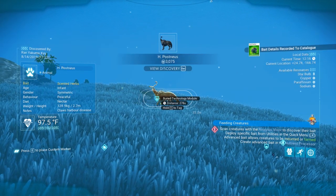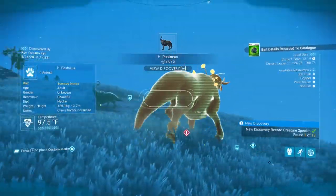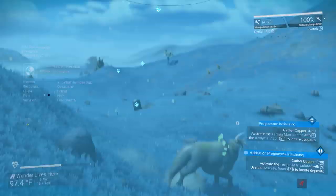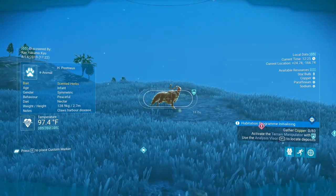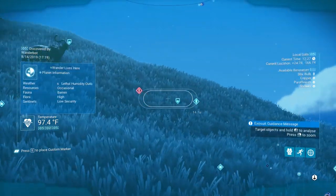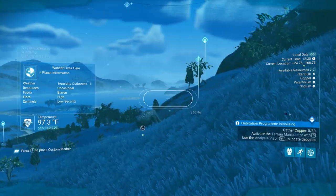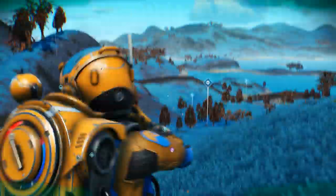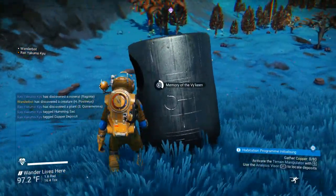Scan creatures with the analysis visor to discover their bait. That's a pushy something or other. What are your baits? Bait is scented herbs. I have a lot of buried tech modules I should probably go for, but they're time-consuming. They're cute little suckers.